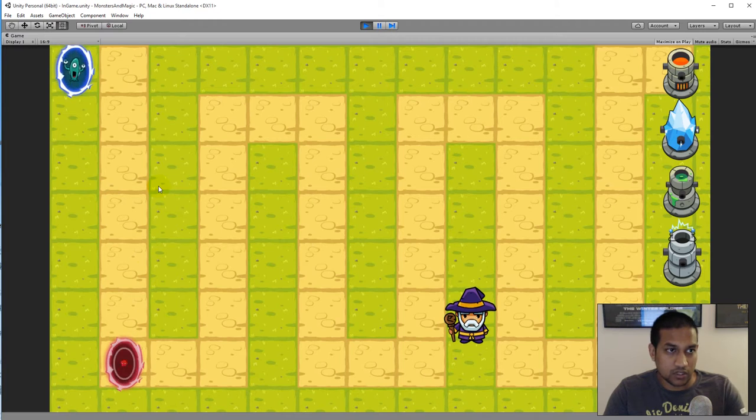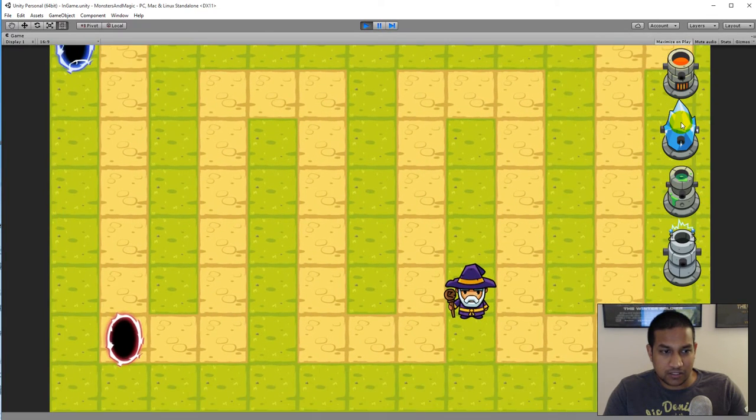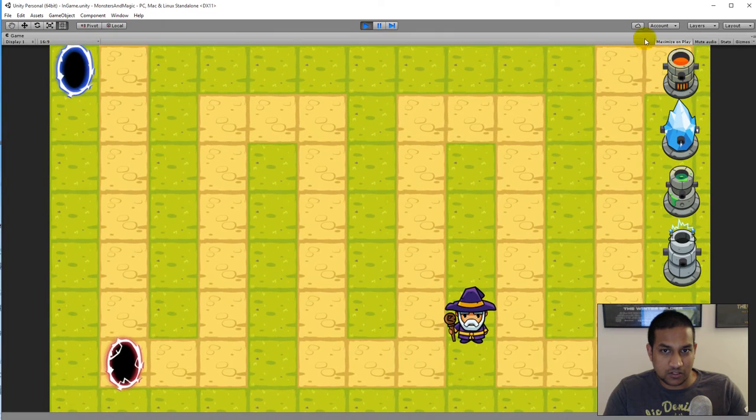All four mobs are implemented. Besides that, I've added some buttons for my towers. Right now I'm just using the tower sprites as placeholder buttons. In the final version I'll be implementing proper buttons that show the price of each tower, buttons for selling towers, and buttons for upgrading towers.